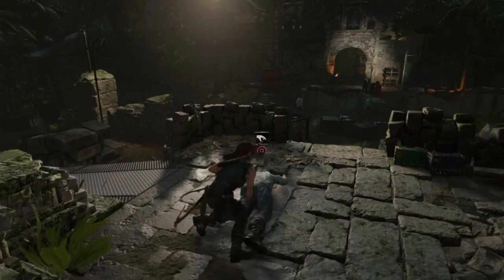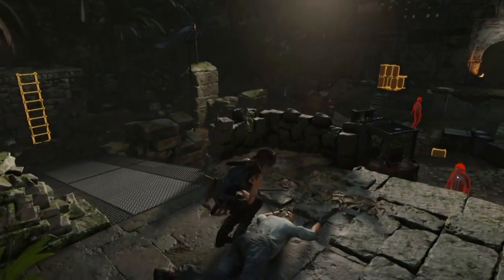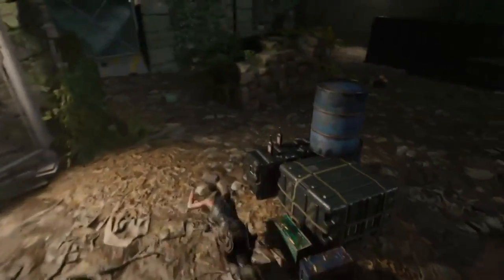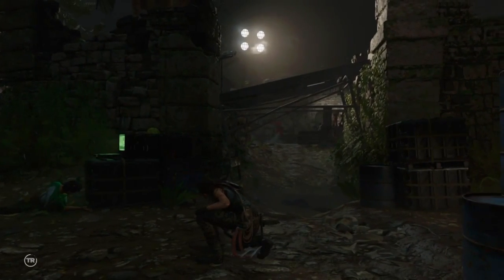Hey guys, it's Neil from Skullbusters and what I'm going to do today is show you how to get the 'Look Over There' trophy in Shadow of the Tomb Raider. Basically all you need to do is just distract and kill three enemies, and you can do this in a couple of ways.